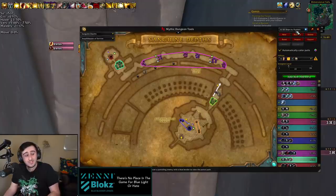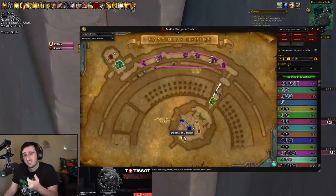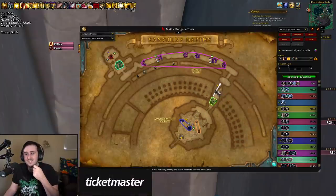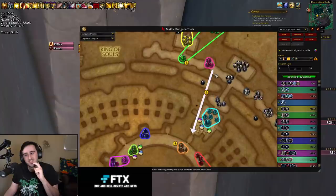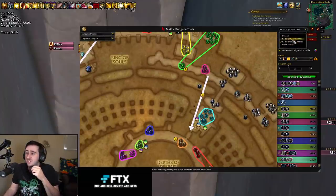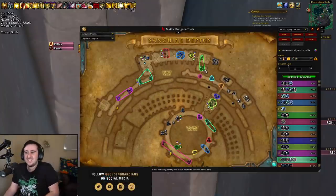Sanguine Depths — I have two routes that are going to be available: one has skips and one doesn't. Important to note: the one with skips, the skips aren't actually Woe Skips. This skip is still just a Shroud or an Invis Pot — Mind Soothes and Door of Shadows and stuff can sometimes get people past these mobs too. This other skip here is also not a Woe Skip, so you're only going to want to do it if you have Shrouds and Invis Pots. Otherwise, just use the easy route — walk through in a straight line, fight a little bit more annoying mobs, but a much easier life without having to coordinate any skips.